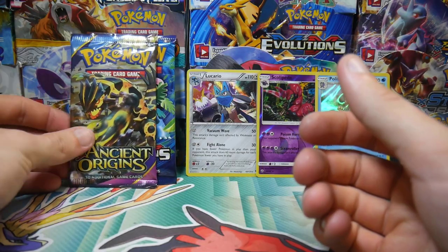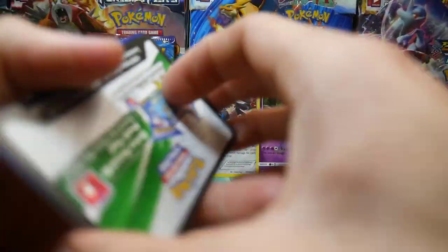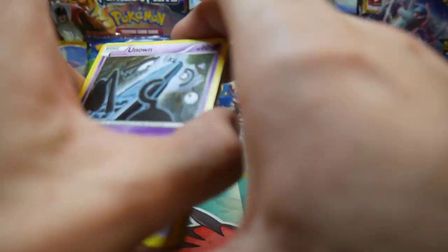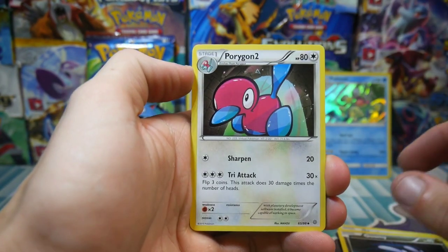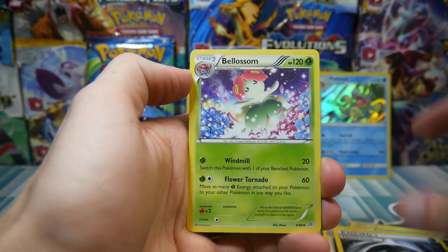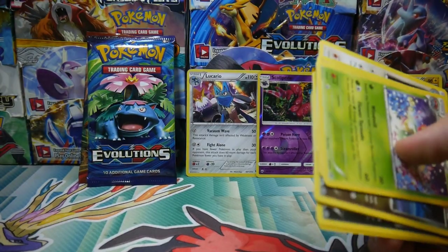Let's go on ultra rare — what are we feeling from here? Maybe Hoopa EX full art, oh that would actually be sick. There is a code card. We have an Unknown, an Inkay, a Magikarp, Wooper, a Goomy, Porygon2, a Dangerous Energy, Blossom, a Jolteon rare reverse holo, and an Entei regular rare. Not bad with the Jolteon rare reverse holo.